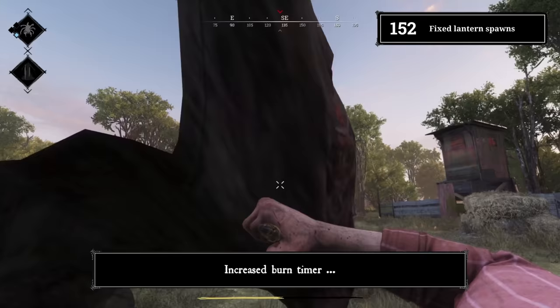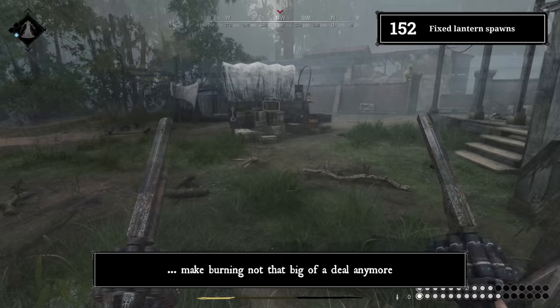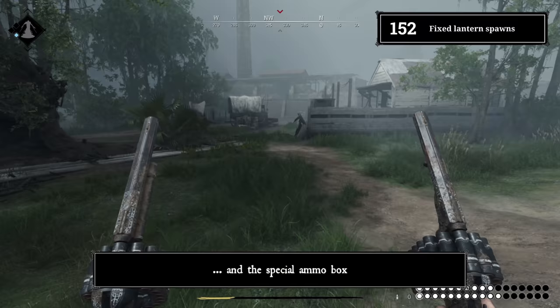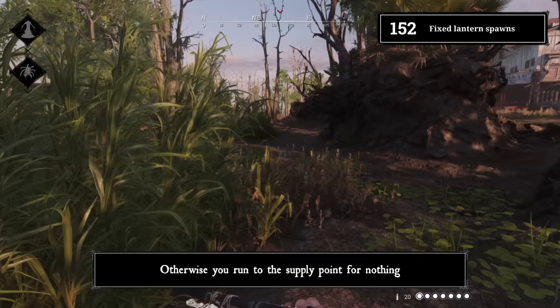Tip 152: Fixed lantern spawns. Since the first video, lots of things have changed — increased burn timer, choke bombs got implemented, they became a two-charge tool instead of a single consumable, they added soft skin and many more changes that make burning not that big of a deal anymore. If you're in desperate need of some fire, every supply point on land always has a lantern next to the regular three ammo boxes and a special ammo box. The supply points next to water do not have these lantern spawns, so be careful — otherwise you run to the supply point for nothing.